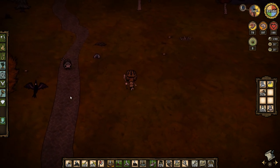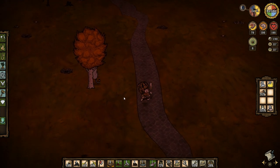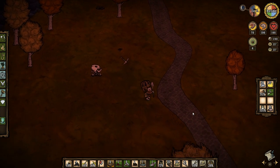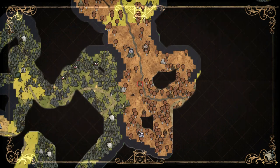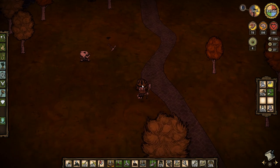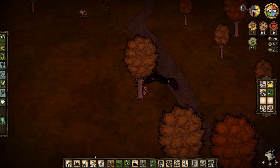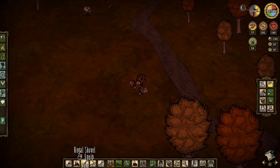If I burn that forest down I am guaranteed more charcoal than I could ever use. It shouldn't spread too far — it may jump, but that'd be all the charcoal I'd ever need. That's pretty tempting. Charcoal is obviously a great fuel source, so I'm thinking of doing that. Does that make me a horrible person? I'm thinking of doing it.